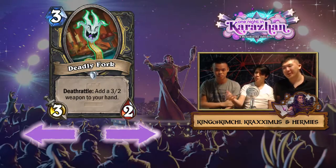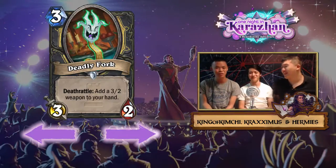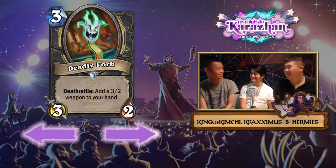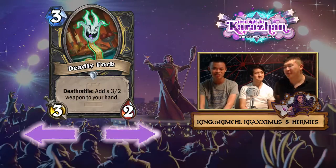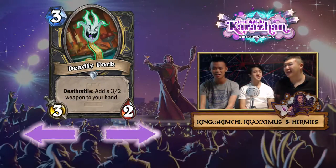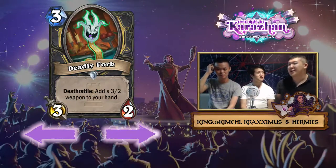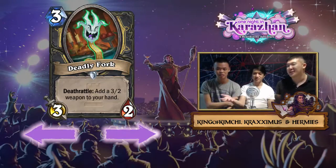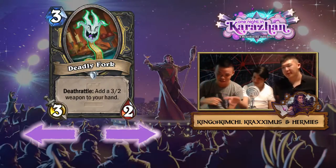I tried testing it and it has a really awkward deploy. The weapon is literally a fork — a very sharp fork. They're both three attack and it has one or two durability. Initially I thought it was two mana for a three-two, which would be fine — you'd play the weapon on curve. But at three mana it's not on curve at all; you're not going to play this over SI7 Agent. SI7 Agent is so much better.